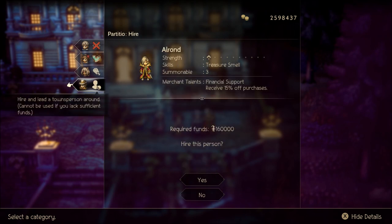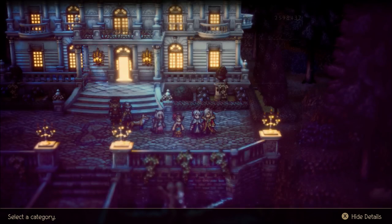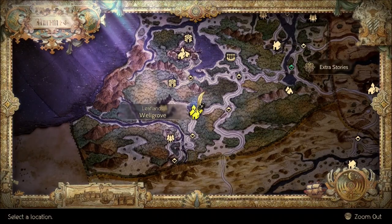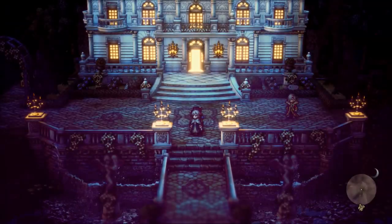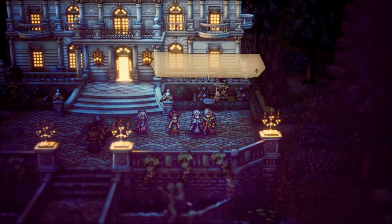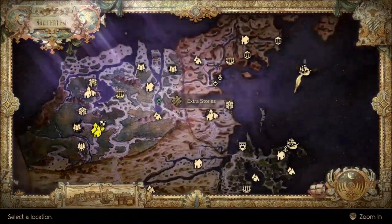In order to befriend him with Ochette, you need Octopath Bowls — these are actually really easy to get, especially using the method and fighting in the area I think is best. Otherwise, you can hire him for 160,000 leaves, which probably seems expensive but isn't that bad towards the end of the game where money really isn't an issue anymore.